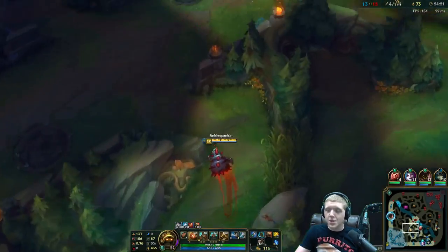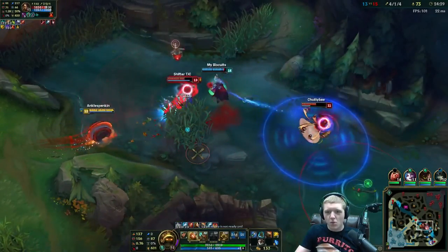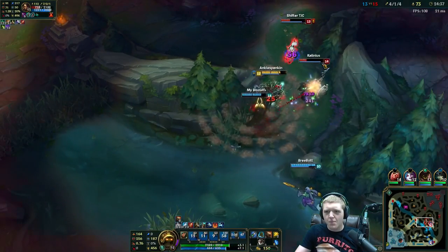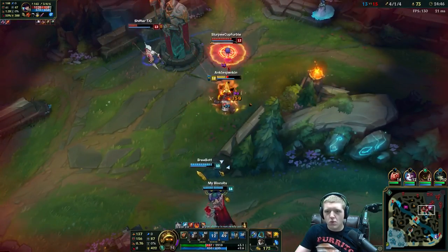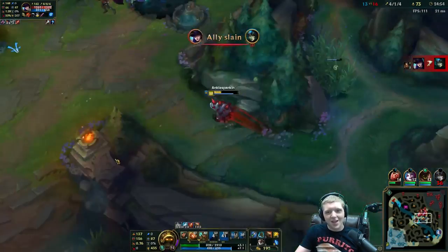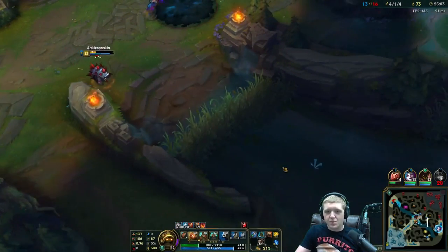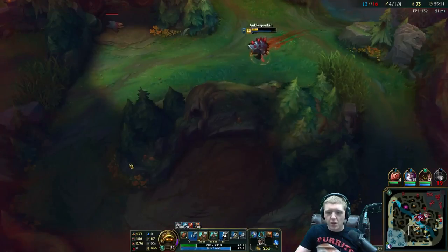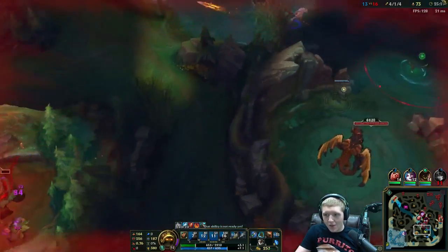Going straight from half-items to two full items, this is when Jinx should 100% group — unlike other AD carries, Jinx groups a little earlier more effectively due to her rocket stance. I'm coming in — let's smite her out! That's going to be kabam — lots of damage. He has a QSS already — QSS going down. Looks like the ult is just going to be soaked in the face again. Our Nami's patented bullet-to-the-face style — I approve.